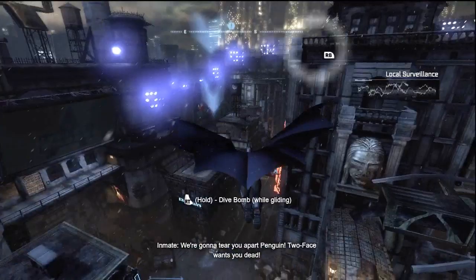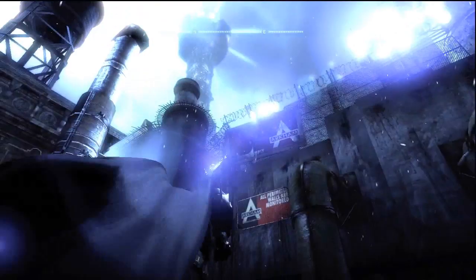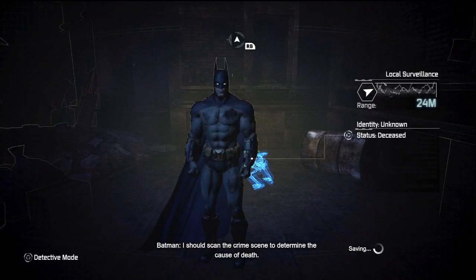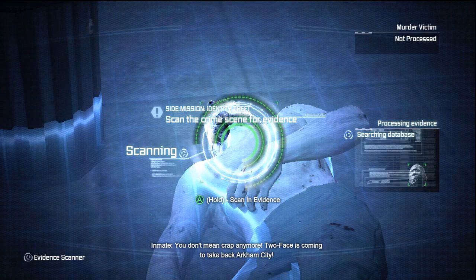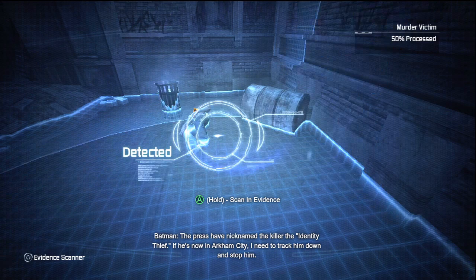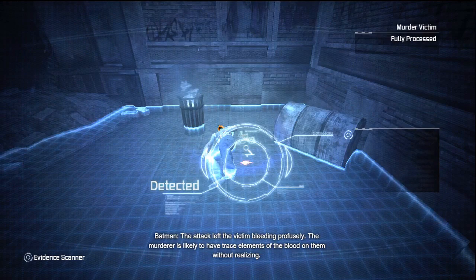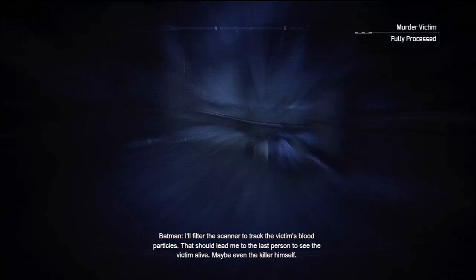No one is better to deal with the weird and the strange than Batman himself. After a little bit of pissing about, you eventually discover a man in an alley. Batman scans the crime scene: "The victim's face has been removed and the head wrapped in bandages. There have been three murders in Gotham over the last month with the same MO. The press have nicknamed the killer the Identity Thief. If he's now in Arkham City, I need to track him down. I'll filter the scanner to track the victim's blood particles — that should lead me to the last person to see the victim alive." So you follow the blood.